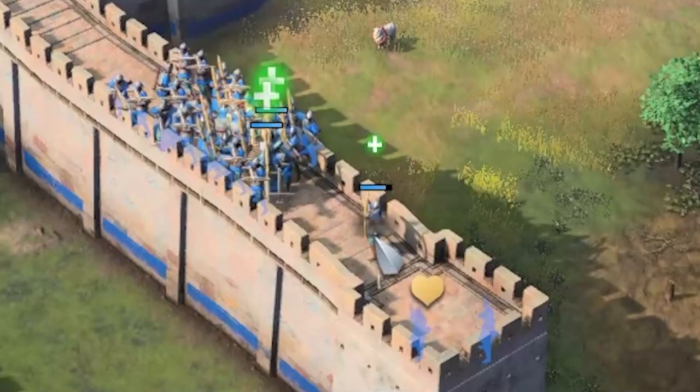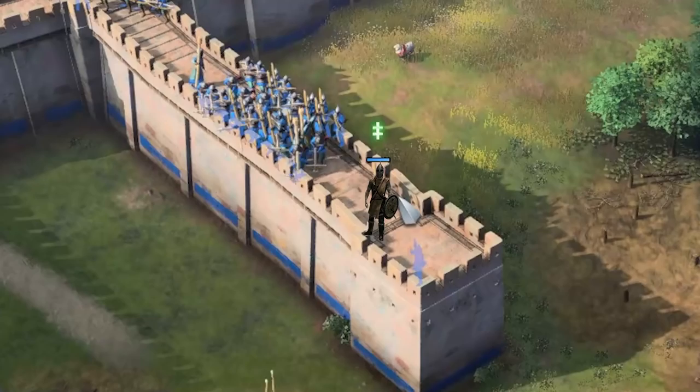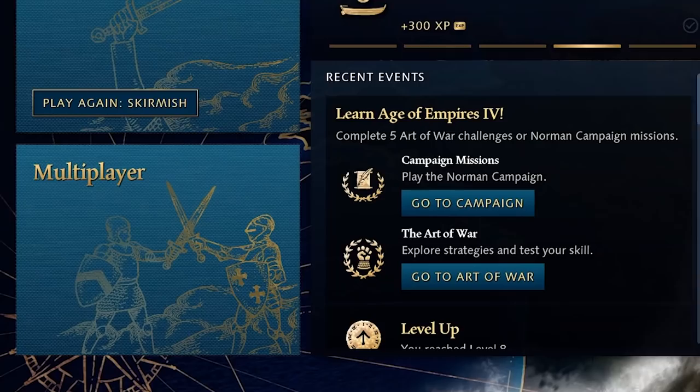I forgot to mention that we actually have healers, so all this damage they're dealing to our units is just being completely undone. This singular archer has taken like 900 arrows to the face and he's still at full health. After not much struggle, the AI is pretty much dead.